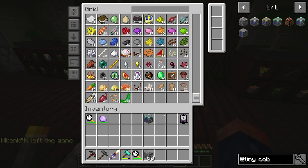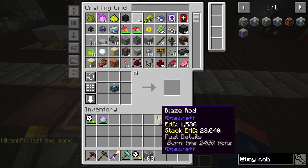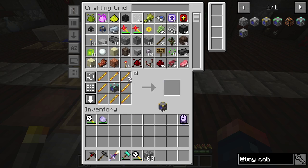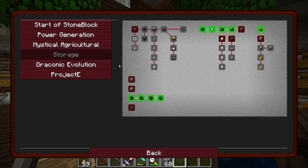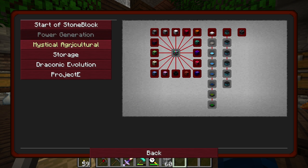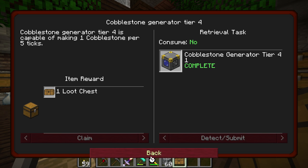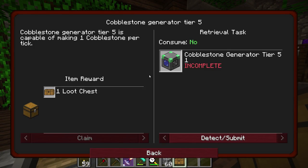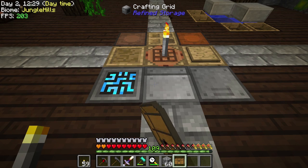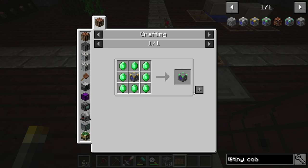Let's go ahead and grab those blaze rods that we're going to need, and that comes just in time for us to upgrade this. Now we can get this upgraded. That should unlock a quest for us — the base quest — and we can claim that and get a blue chest. And then the last one is tier five, which requires emerald, which we of course have a bunch of. Now that we have the cobblestone generator, this will do 64 blocks and makes one cobblestone every tick.